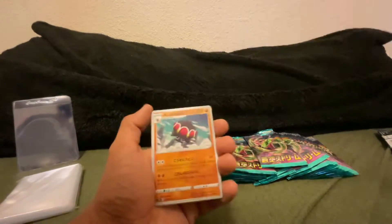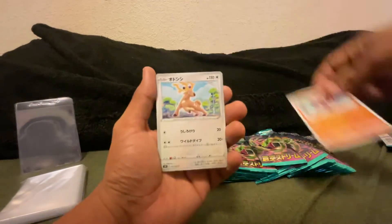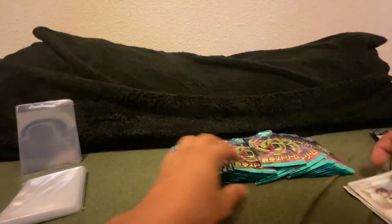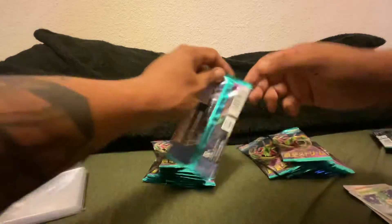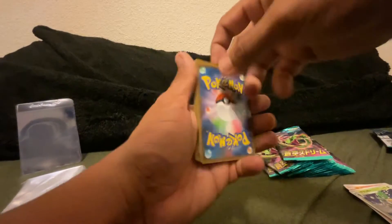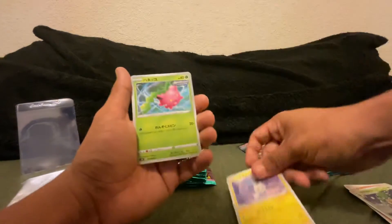Into our first pack: Sandshrew, Simisage, and Zinnia. Okay, next pack — here's hoping because I really like the Rayquazas in this set and I really like Dragonite. Okay, on to the front: energy, shelter, mining, Hopping, and Flaaffy. Okay.